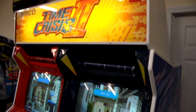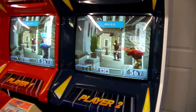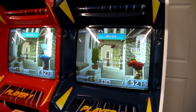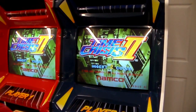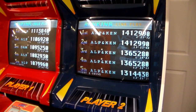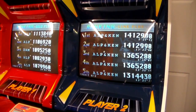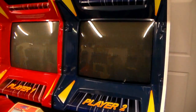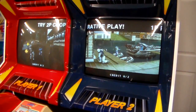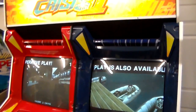Both monitors have been replaced. The one on the left is a Wells Garner D9200, which is like a digital monitor. The one on the right is a Wells Garner 7500, which is a really nice looking monitor. If it's a 7500 it's medium resolution; if it's a 7400 it's standard. I didn't rebuild them — my brother did, so I'll ask him.